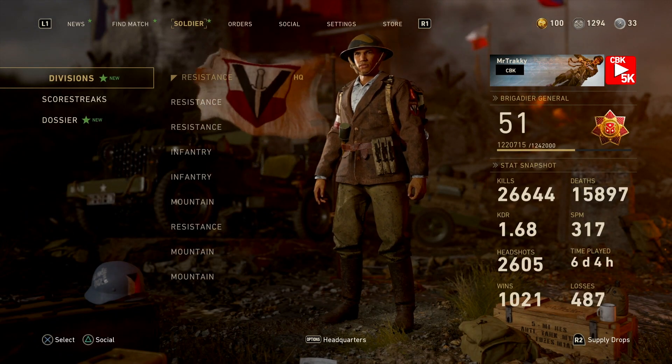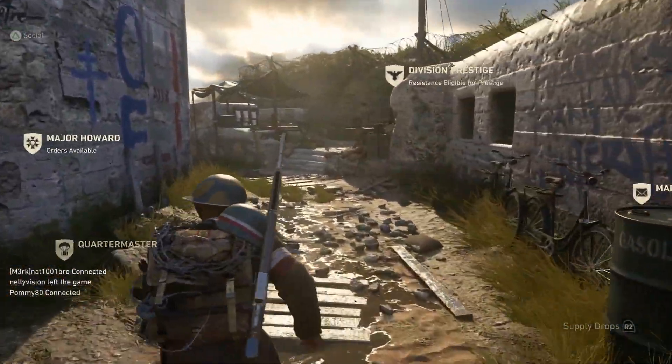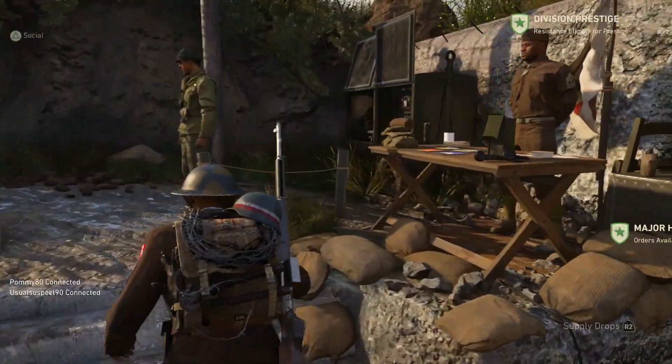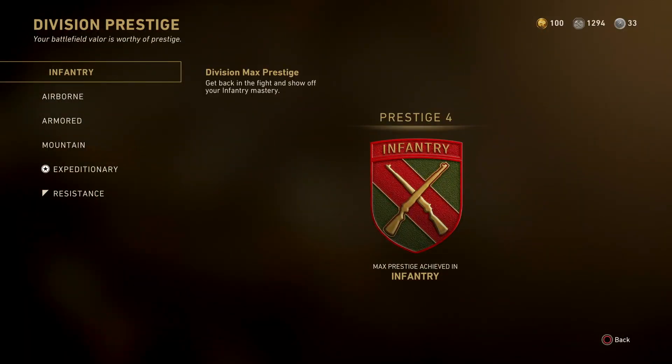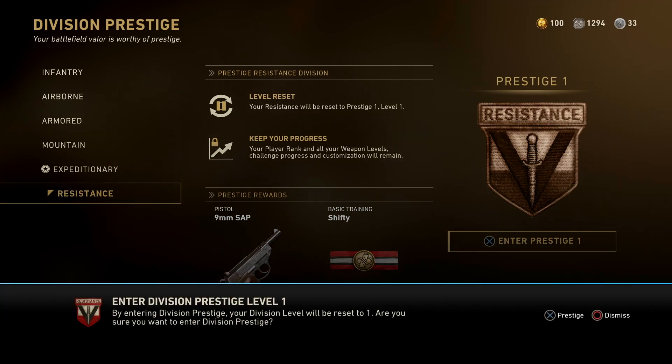Let's head over to the headquarters and have a little conversation with my matey and see if he will allow us to prestige the resistance division. As you can see at the bottom of the screen, the nine millimeter and the Shifty basic training perk will be unlocked once you prestige this division.